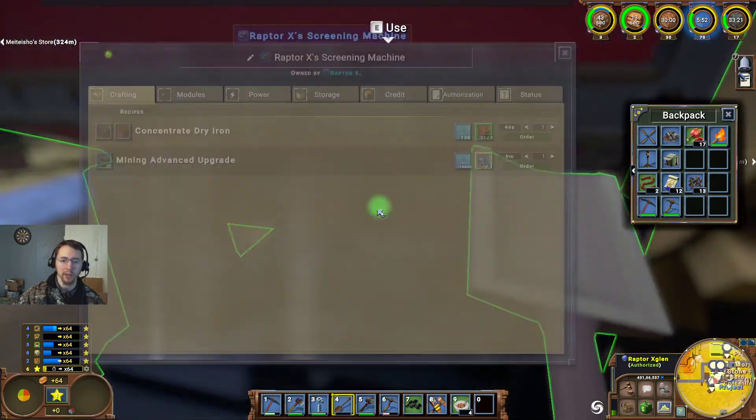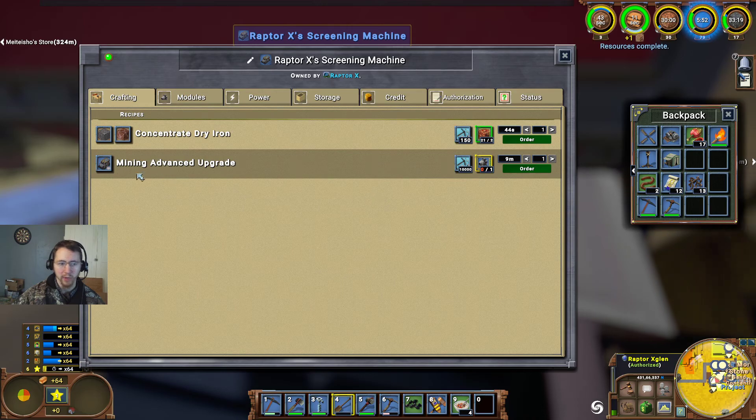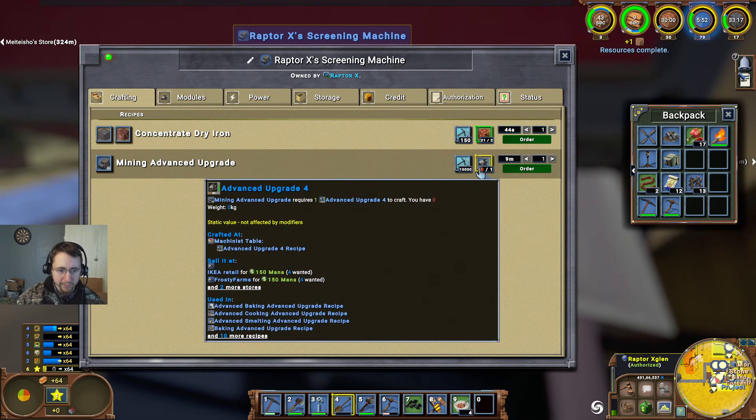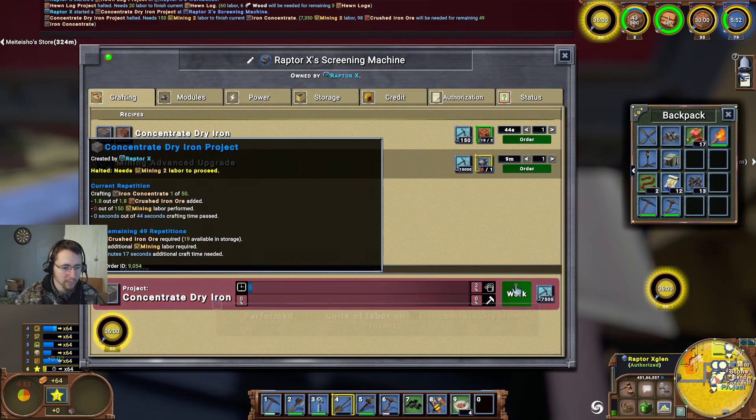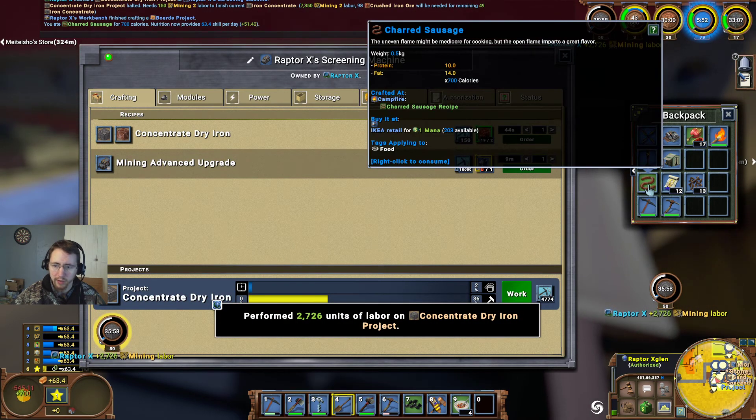What's going on here? That's run out. Mining advanced upgrade — I need four BU4. You can sell them, but there are none currently available to purchase. Let's go ahead and crank out another 50 of these. It looks like I'm going to have to go and get some food.